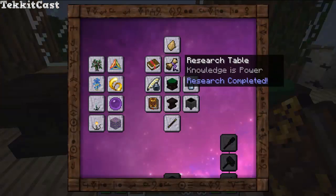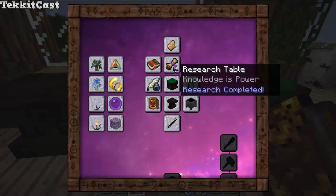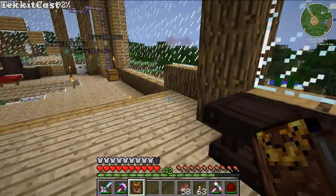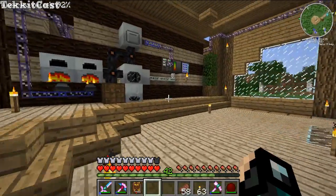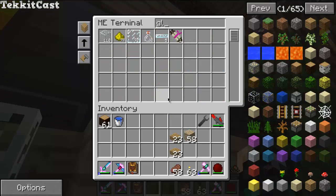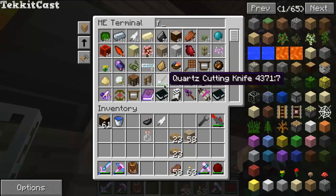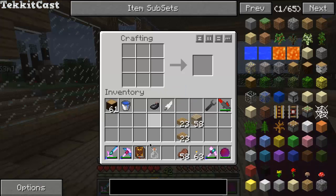We're also going to want to get the scribing tools, which is made with a glass bottle, an ink sack, and a feather. So if we can find them: glass bottle, glass bottle, ink sack, and a feather — hopefully we have the feather. Feather — there we go.